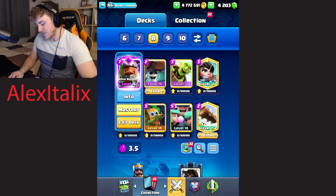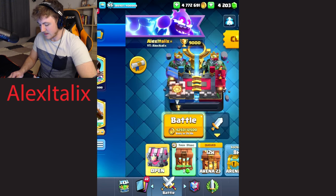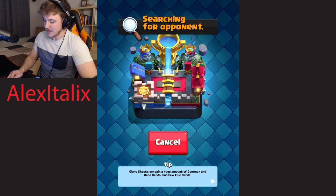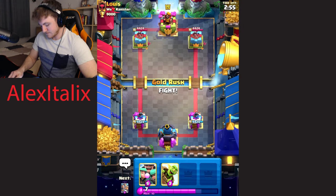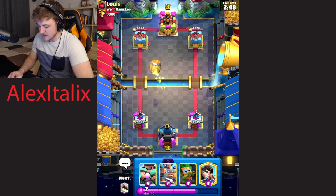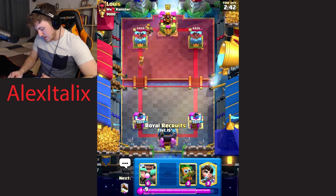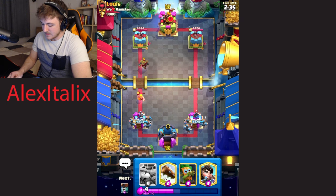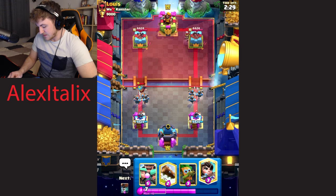So now we'll be moving on to the third deck with the Royal Recruits Evolution. This deck looks like a lot of bait, and it really is. We have the Goblin Barrel — I think this might be one of the better decks out of the five, but we'll see. Let's hop into our third game. Hopefully we can go 5-0 today, but if not, no worries. We'll try to make it a little challenge here. We are a little bit underleveled. I'll start out with the Goblin Barrel — I'll put it here to try to put it in the anti-NATO spot. I'm pretty comfortable going Royal Recruits because we want to get to our Evo Recruit Evolution, because it's honestly pretty OP.